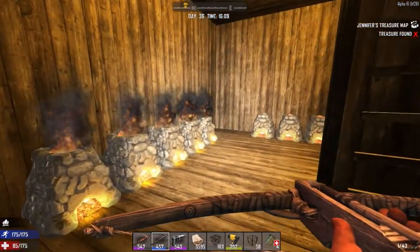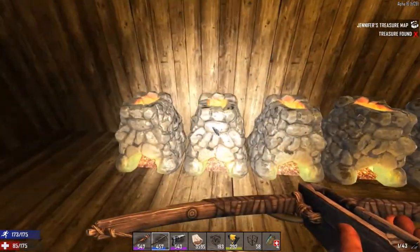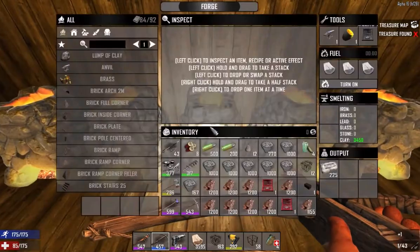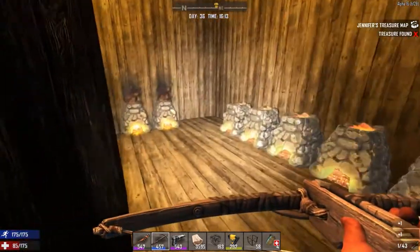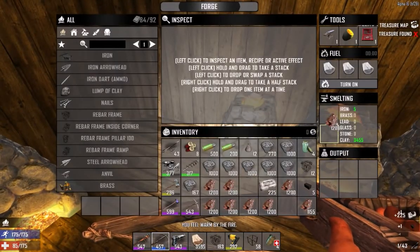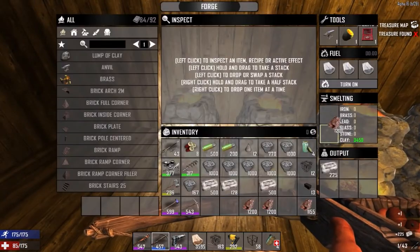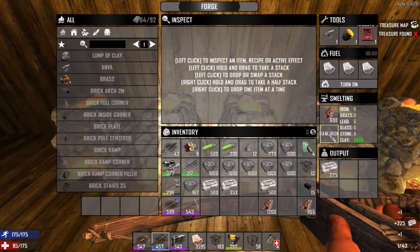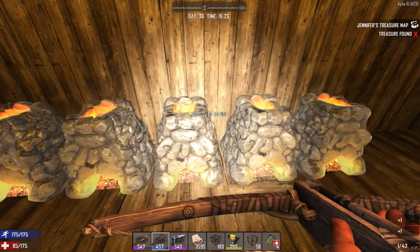Hey guys, this is episode 23 and we have a ton of repairs to do. For those of you that saw the last horde, you know how much damage we have to repair. I also want to move my spikes out and better my defenses because they took those down way too easily. I actually thought I had way more iron, but I'm gonna run out, so I definitely need to go mining as well, but first I need to work on those defenses.